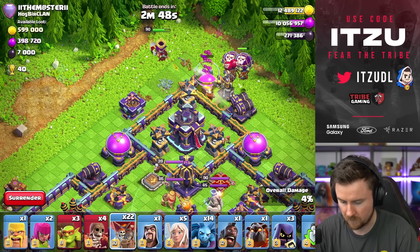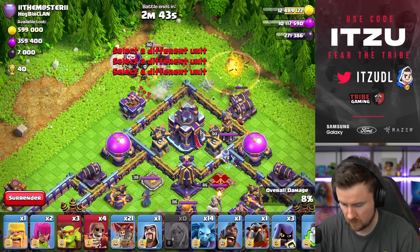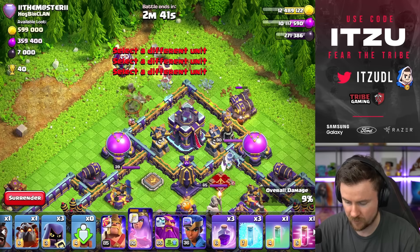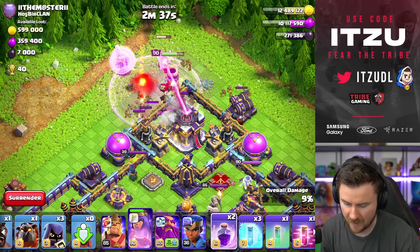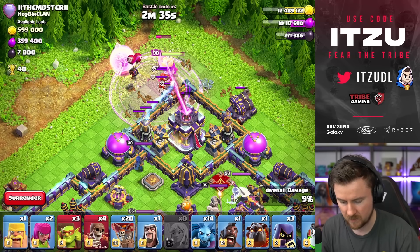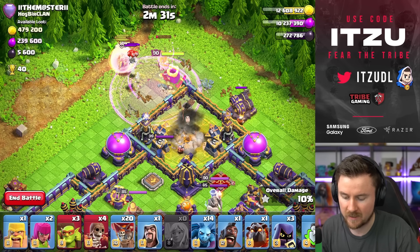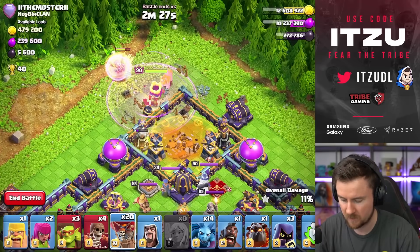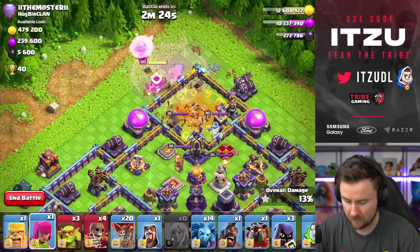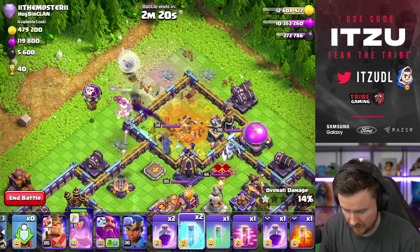Maybe a few loons on that side to take down the cannon for better pathing. And now the healers. If we're really careful with air traps and stuff. Now let's enrage that Queen. Why are there so many air traps? At this point the base is kind of symmetrical, so I don't care where my Queen is going. I would like her to go more towards the bottom side because I feel like that's better working together with the Flame Flinger, but it's not the end of the world if that doesn't happen.